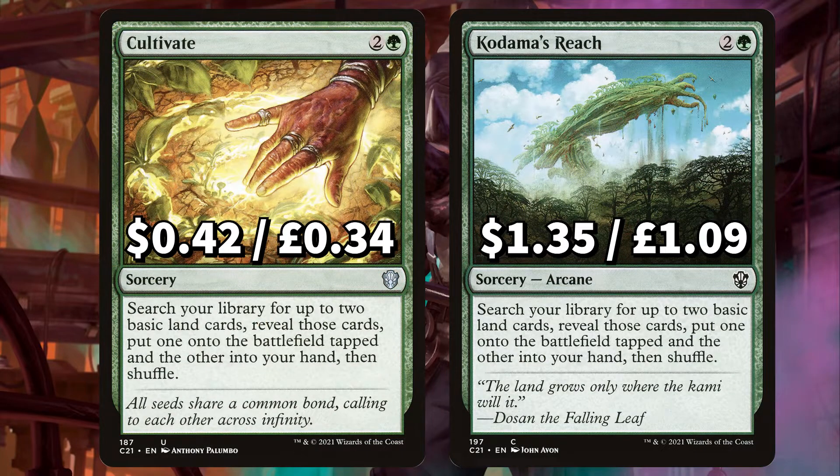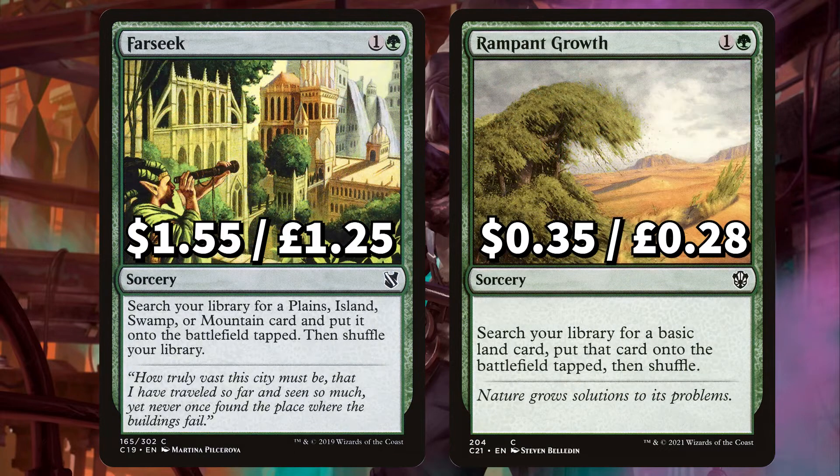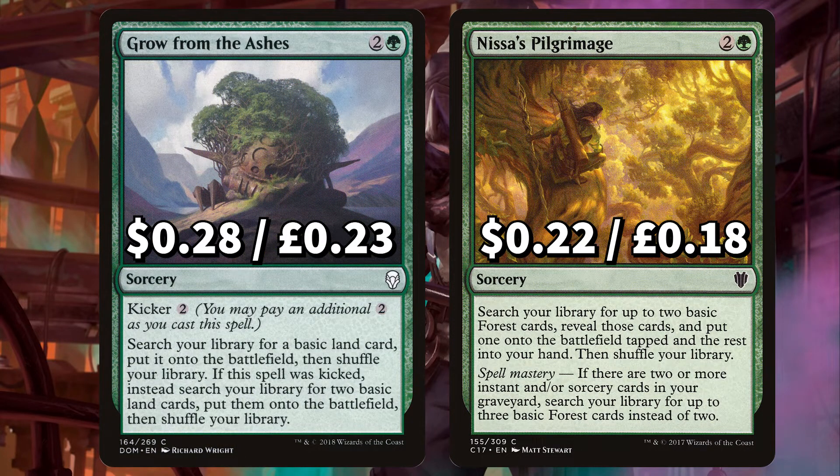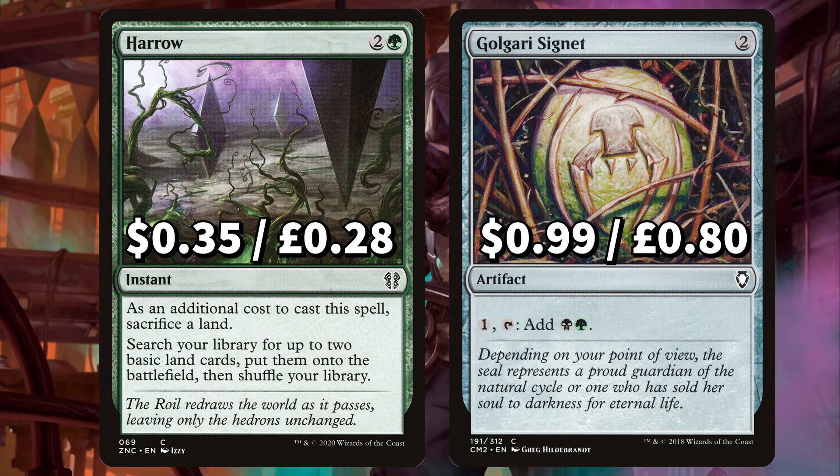There's Cultivate and Kodama's Reach to both search your library for 2 basic lands, putting one into your hand and the other onto the battlefield tapped. We've got Farseek to search your library for a mountain or swamp, putting it into play tapped. And Rampant Growth to search your library for a basic land, also putting it onto the field tapped. There's Grow from the Ashes to search your library for a basic land card putting it onto the field — if it was kicked, you search for 2 basic lands putting them both onto the field. And Pilgrimage to search your library for 2 basic forests, putting one on the field tapped and the other into your hand. If you have 2 or more instants and/or sorceries in your graveyard, search for 3 basic forests instead. We've got Harrow that makes you sacrifice a land to cast, but lets you search your library for 2 basic lands, putting them onto the field untapped.